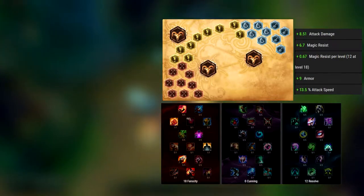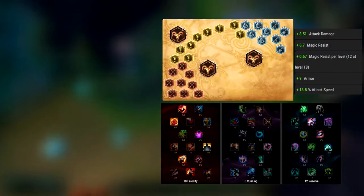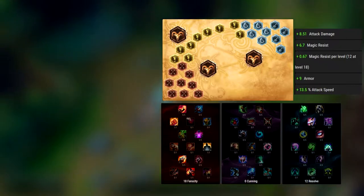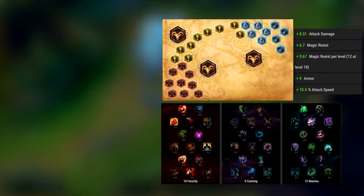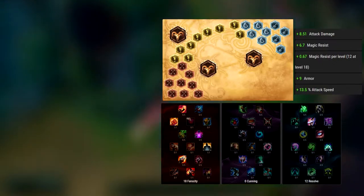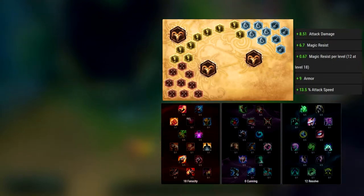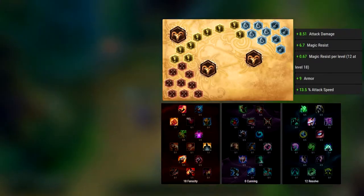Let's look at the Runes and Masteries. I just picked the basic ADC rune page — in the red marks you have plus 9.95 attack damage. In the yellow seals you have plus 1 armor, which is important for your laning phase against the enemy ADC. In the glyphs you have 5 with plus 1.34 magic resist and 4 with 1.60 magic resistance per level, which are important to withstand damage from AP mages like Brand or Vel'Koz.